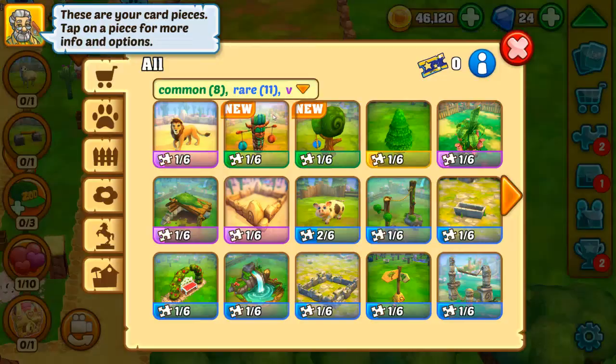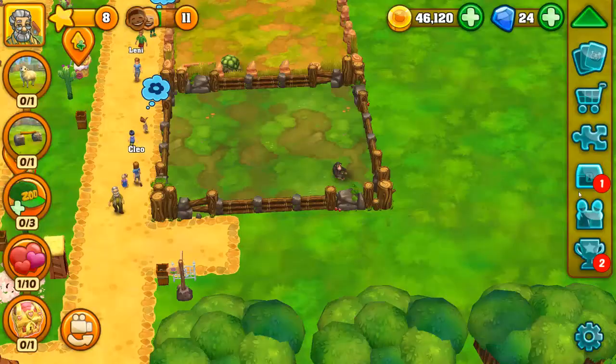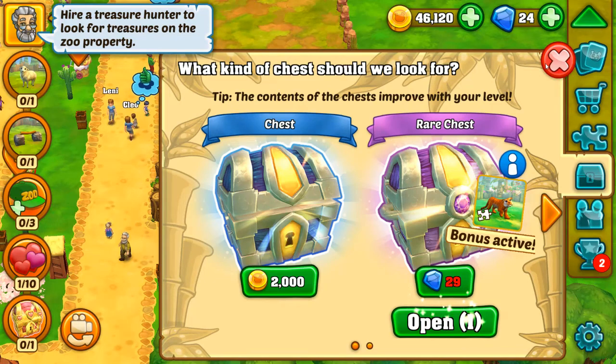So we got lion, totem pole, play tree. We can open up our rare chest — I'm gonna save that for the end.